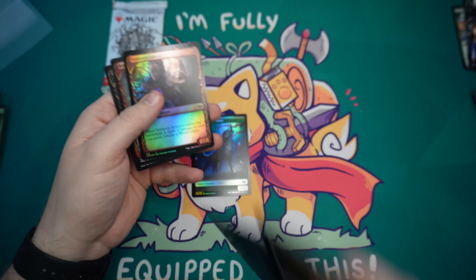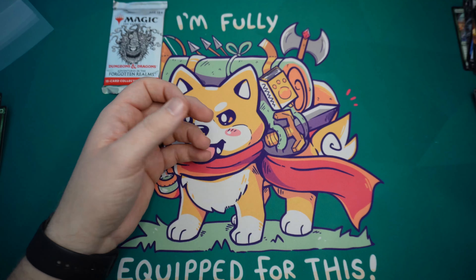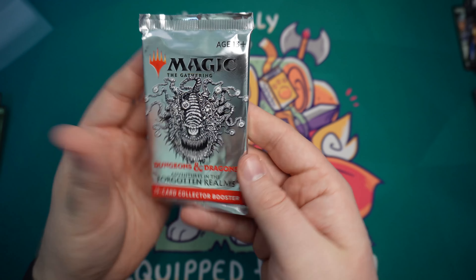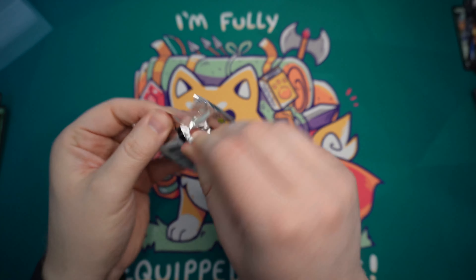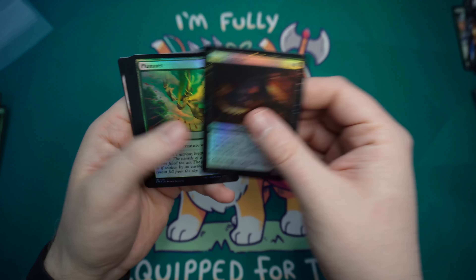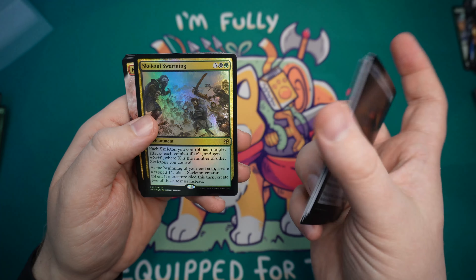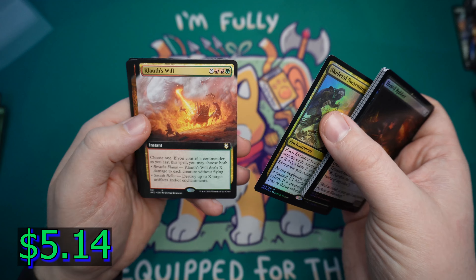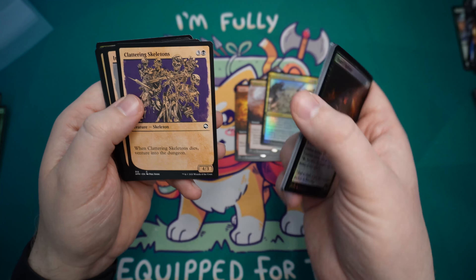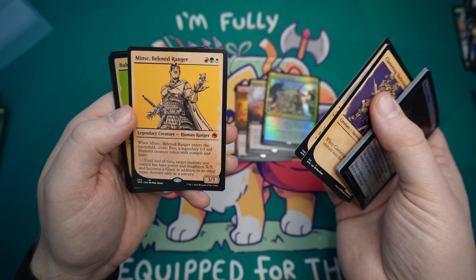Moving on to the final pack here, which is the Adventures in the Forgotten Realms collector pack. I'm not super familiar with this set. I know that Old Gnawbone is probably one of the best cards you can pull, so we're hoping for that. But there are plenty of other decent things in here — little niche cards I've definitely come across that I need. We get Klauth's Will, Skeletal Swarming, Wish, and a Showcase in that dungeon manual page style. I love that.